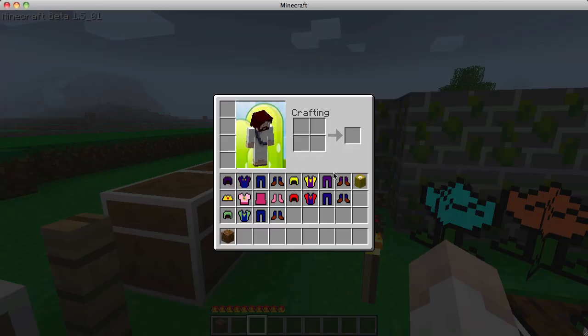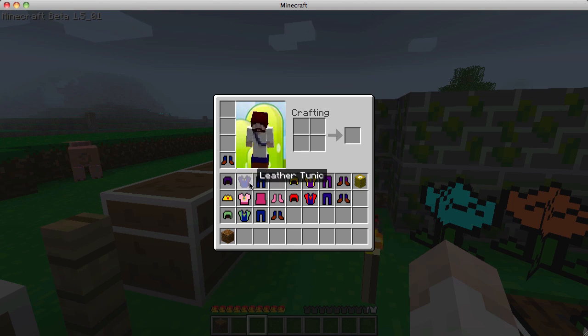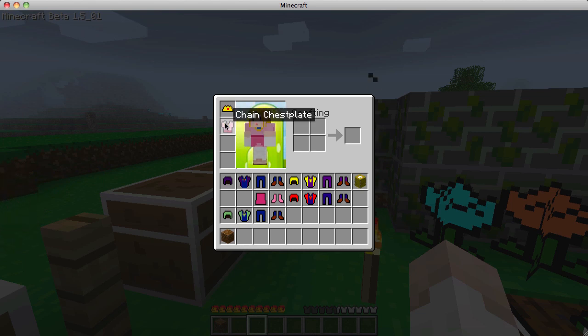In here, each of the armour sets is a character. If I put on this one - leather - you become Waluigi. It has the upside down L, which I've been told is wrong, but I know for a fact it isn't, because my brother researched it since I'm no good at armour. You've got Peach, which is chain - you can't get chain armour in the game without hacking it, which is a bit of a bummer, but that's why it's only Peach.